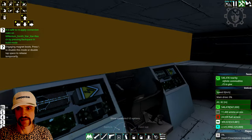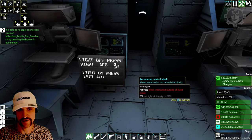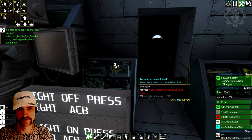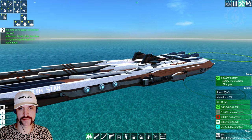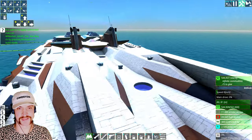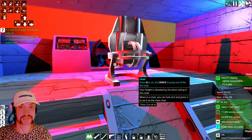We have a little hut here. Light off, press right ACB. Lights on, press left ACB. Then we should turn on the lights so we can see it with the lights, because of course it's going to spawn without the lights - otherwise it's not gonna be very legal, is it?